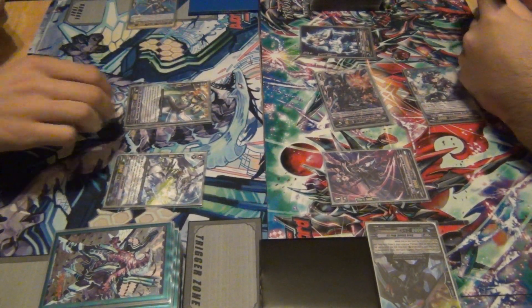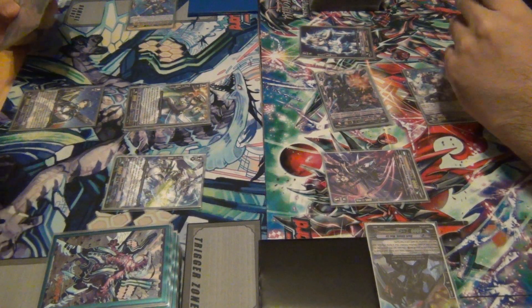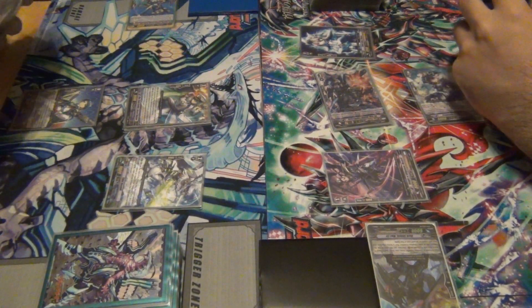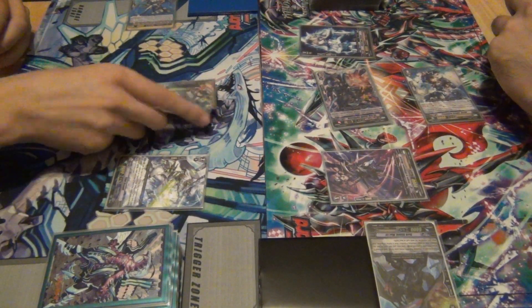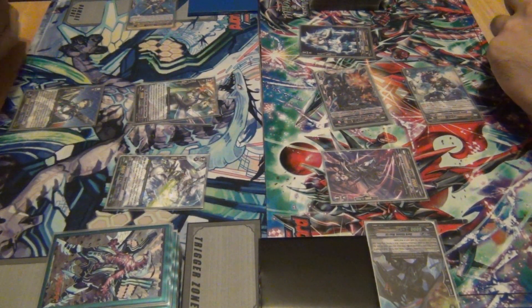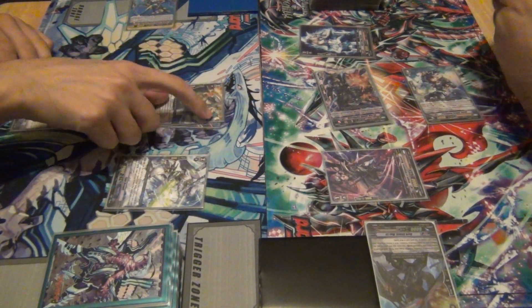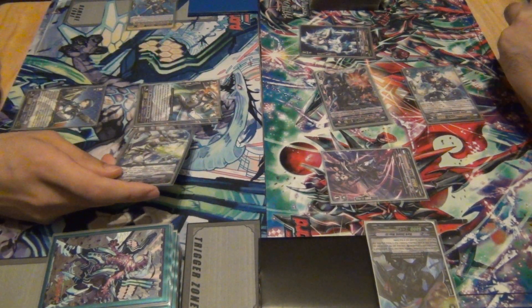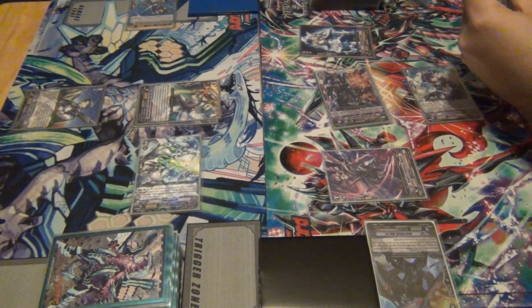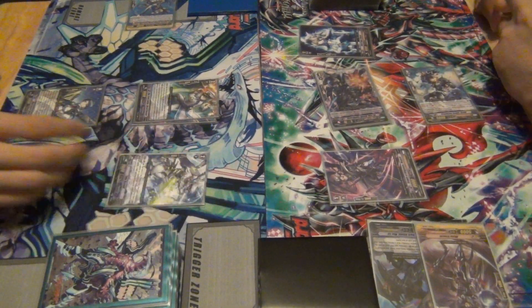Tuttle! I can get two attacks this way. He can actually get three attacks. Here's what he's gonna do. Attacks the vanguard. He takes it. Power! Draw! Restand.